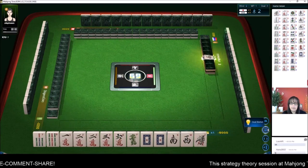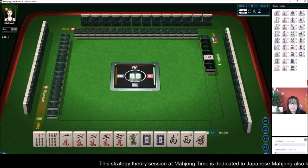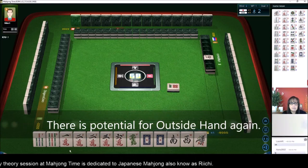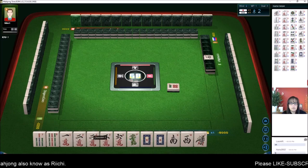Okay, here we go. We need a big one to get out of this. Half flesh with cracks. East, south, west, north — north is Dora. West is the Dora indicator. The progression for winds is east, south, west, north. So we need cracks. I think that's going to be the best way to get to a winning hand.